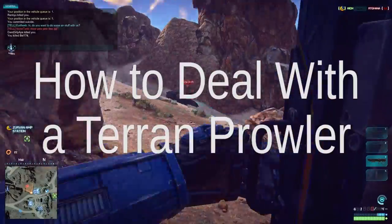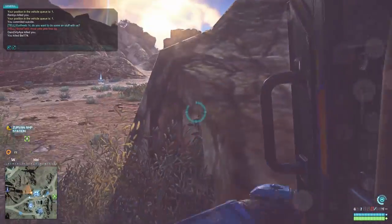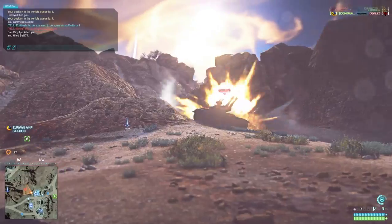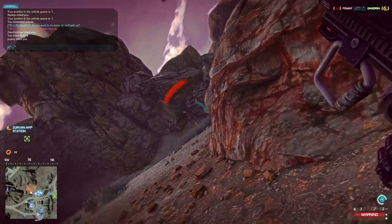How to deal with a Terran Prowler, their main battle tank. Try to remain unseen. If you can get the first shot, you will win. Take careful aim. Then... Ah! F***!